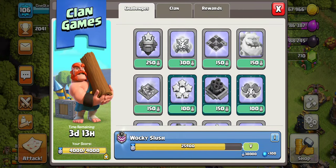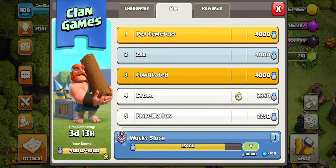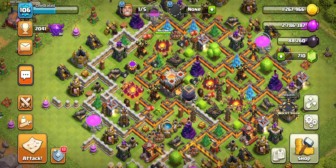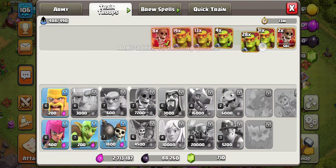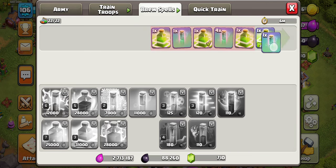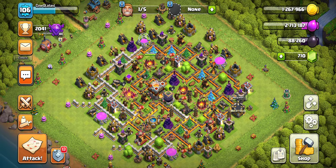There it is — full points. Usually what I would do is stay at that fifty and then use this account just to cycle and throw away bad challenges. But I wanted to show you guys how easy it is to get to 4K today, and we did. That will be the video. Hope you guys did enjoy and learned how to use Sneaky Goblins a bit better. This is the army: eight Wall Breakers, rest Sneaky Goblins, and then you have one jump, rest Invisibility — so it goes Jump, Jump, Jump, Jump, Invisibility, Jump, Invisibility, and a Jump. That's the army. I'll catch you guys in the next one. Peace.